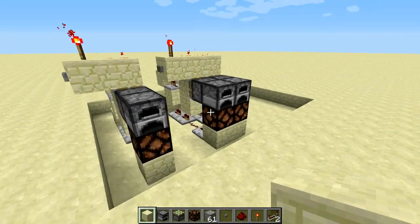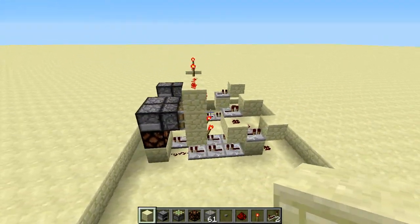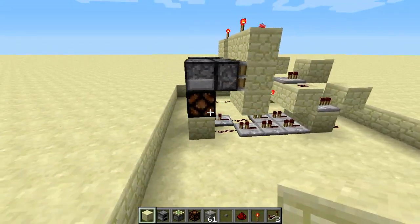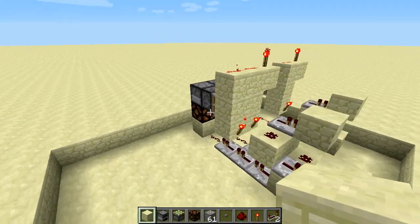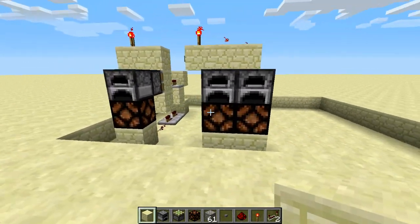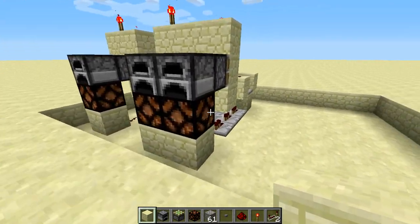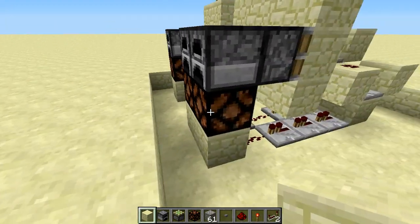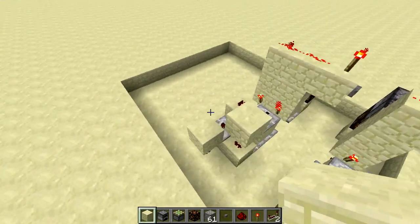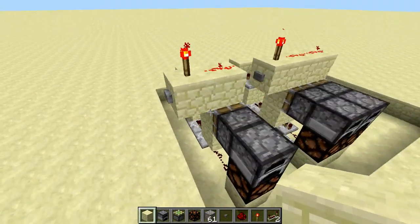Hello everyone, and welcome to a new tutorial. Today I got here my Talibos Mart Furnace. This is a really compact design I came up with. It's not the most compact, but I actually made this because I wanted it to have the light just next to it. And I wanted it to be a lamp — a glowstone lamp, or a redstone lamp, I'm not sure the name. So I made this system here, and it is really simple to use.